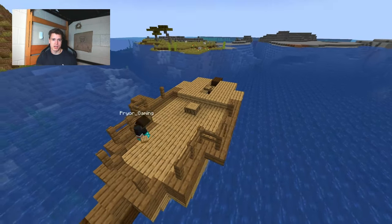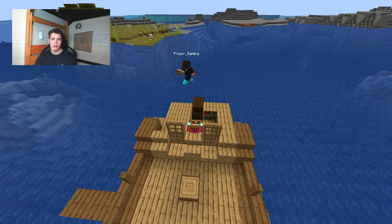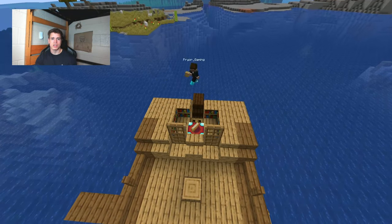but cover up the front with bottom half slabs. Don't forget the ladder. Place the stairs and doors in this pattern,